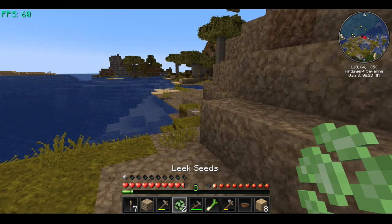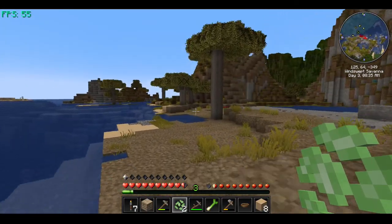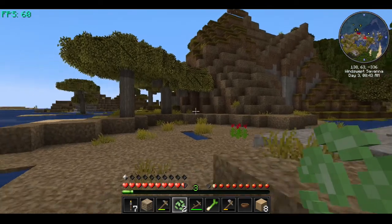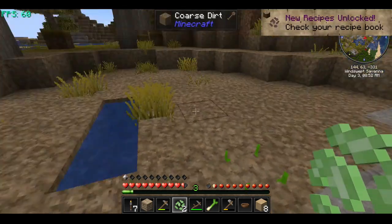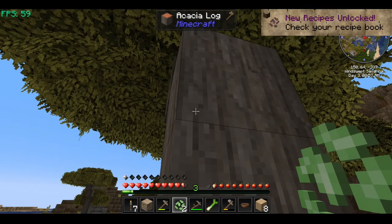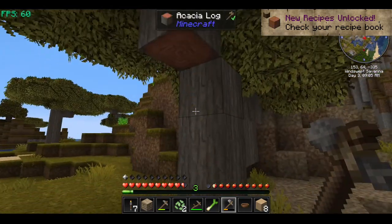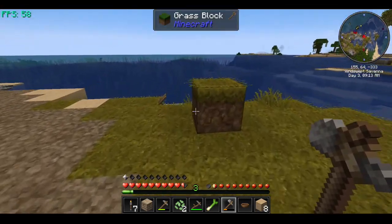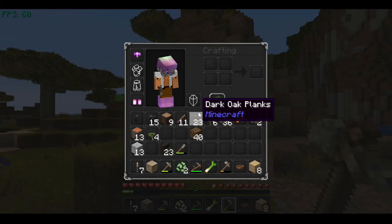We got leek seeds, and I thought we picked something else up from that too. We do have six of the acacia, but I'm not gonna chop the big one. Here's some turmeric — we'll get that because the emphasis is on surviving and getting different food. I'm just trying to get different saplings here, so that gives us the oak and the acacia.